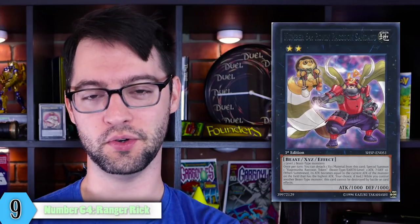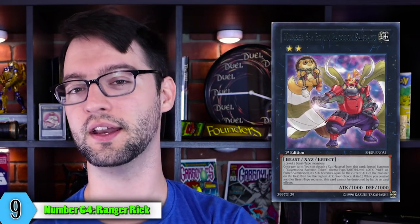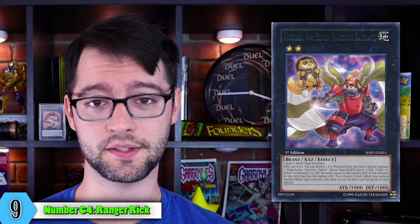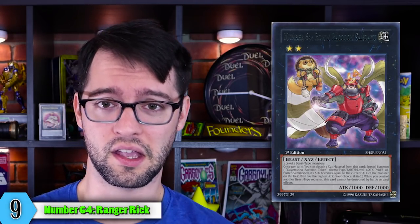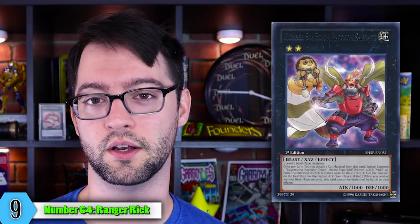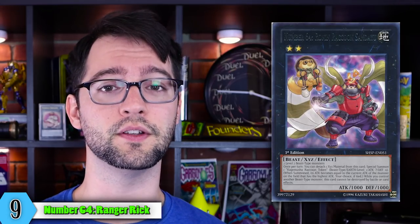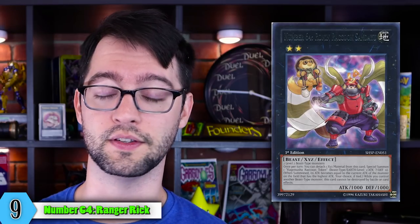Number 9 is Ronin Raccoon Sendeyu — Number 64! Rank 2 Earth Beast monster with 1000 attack and defense. That's not a big number, not even close. Made of two level 2 beast type monsters. Once per turn, you can detach one material from this card to special summon a Kagamusha Raccoon token — a Beast type Earth level 1 with zero defense. The token's attack power is equal to the monster on the field with the current highest attack power. If it's a tie, you get to pick one.